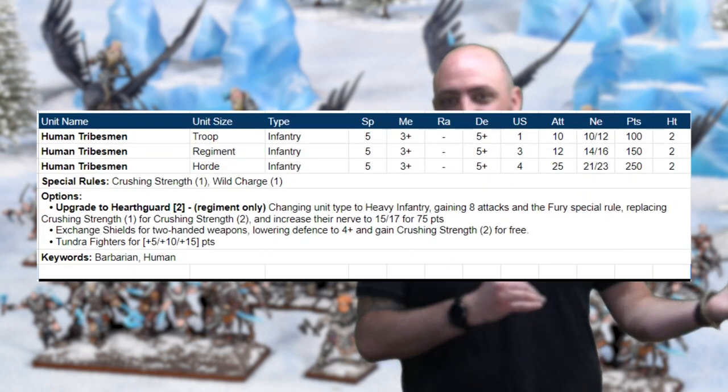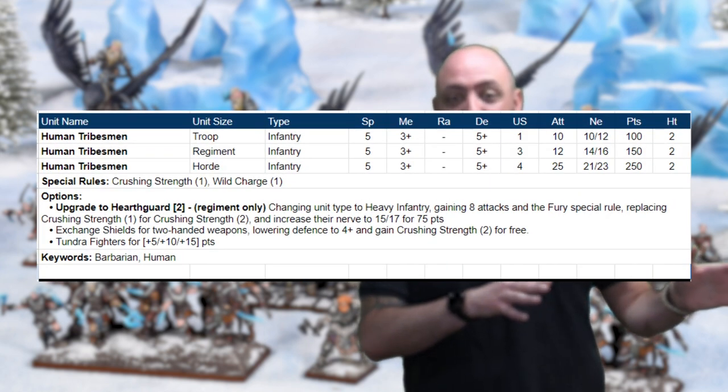The next challenge was that we had a wonderful hard plastic kit for the human Klansmen that didn't have the best rules, and then we had the Haskarls in PVC — hard to source, hard to get in mass — with fantastic rules. That didn't make much sense. We wanted to combine the two, so the Klansmen and Haskarls have been removed from the list and replaced with the human Tribesmen with a Hearth Guard upgrade. Both units are still available in the list.